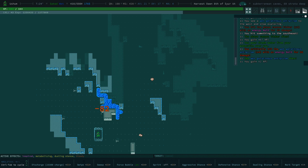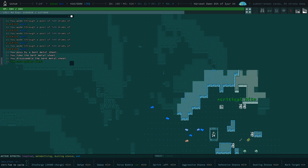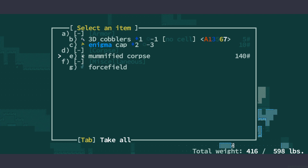Let's murder everything — and that's the deep underground, actually. I think I'm going to stop pretty soon because you can see where that goes. We can go further down even. If I get to 100, I will record again. There's a Zetachrome hammer — I'm just going to pick it up. If we find Zetachrome, we're going to pick it up.